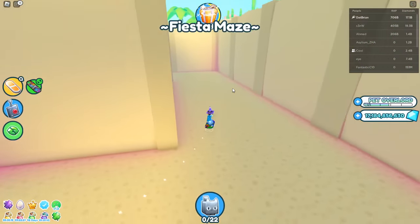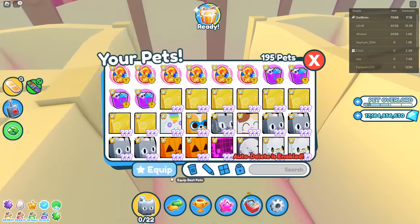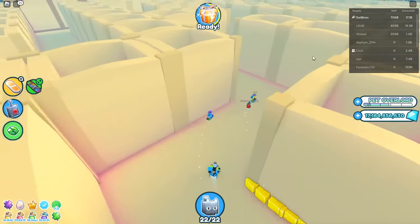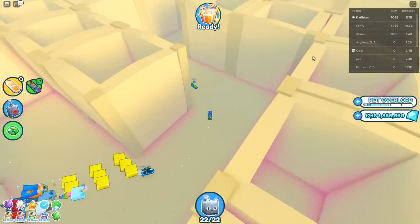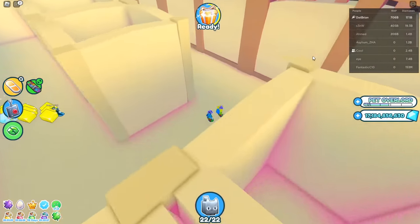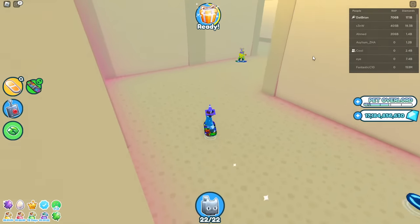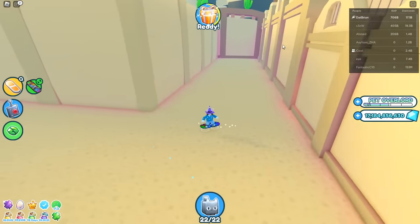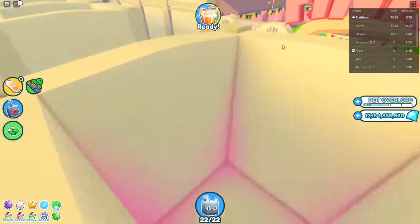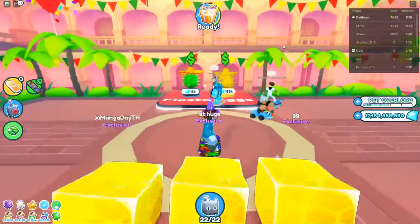The mazes here are pretty easy to do if you have good pets — you can just breeze through with ease. Everything is already broken in this server but you do get a lot of gems when you break them, around two million gems per break. It's super easy and this server is really new.